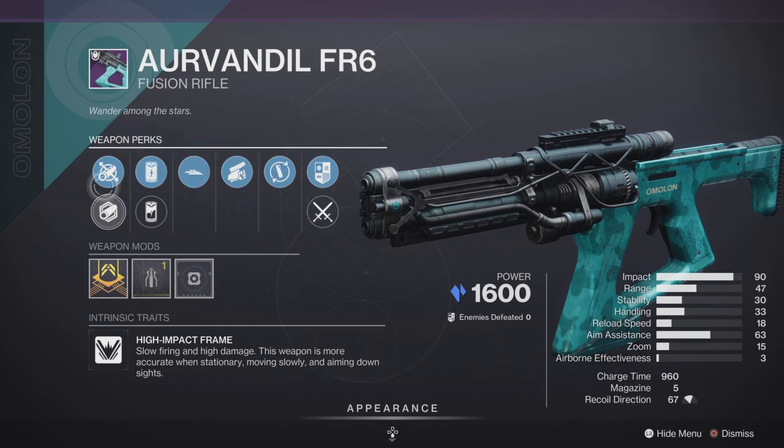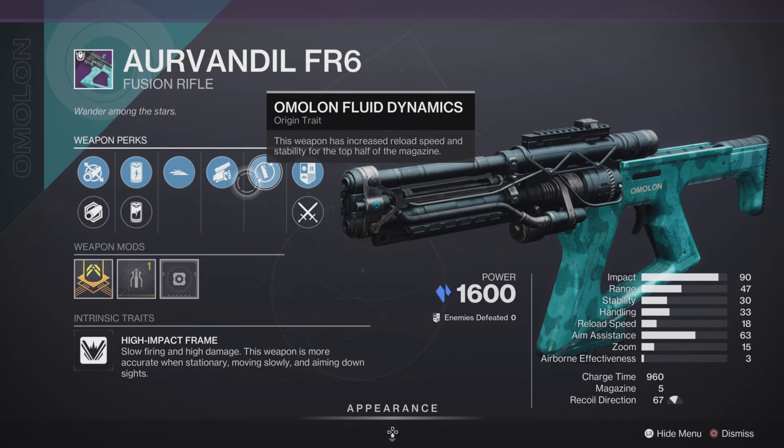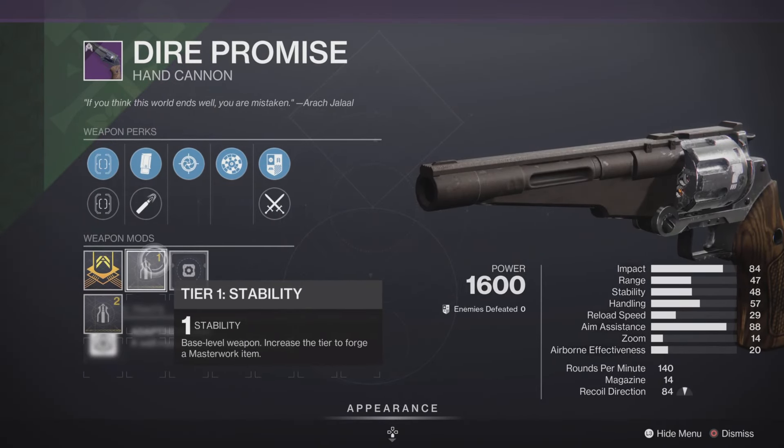We also have the Auravandil FR6 fusion rifle with the stability masterwork. It has some pretty good perks on here like Liquid Coil and Swashbuckling Slideshot. This is an excellent roll — should be pretty good in PvE and in PvP.